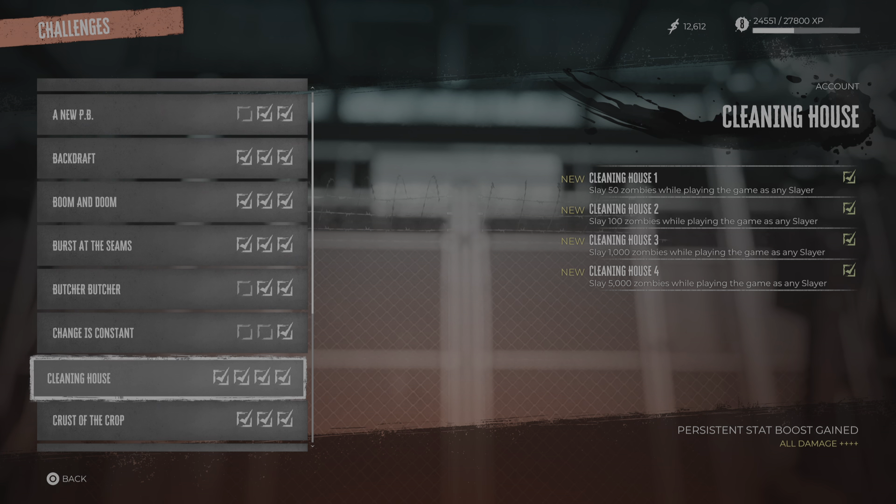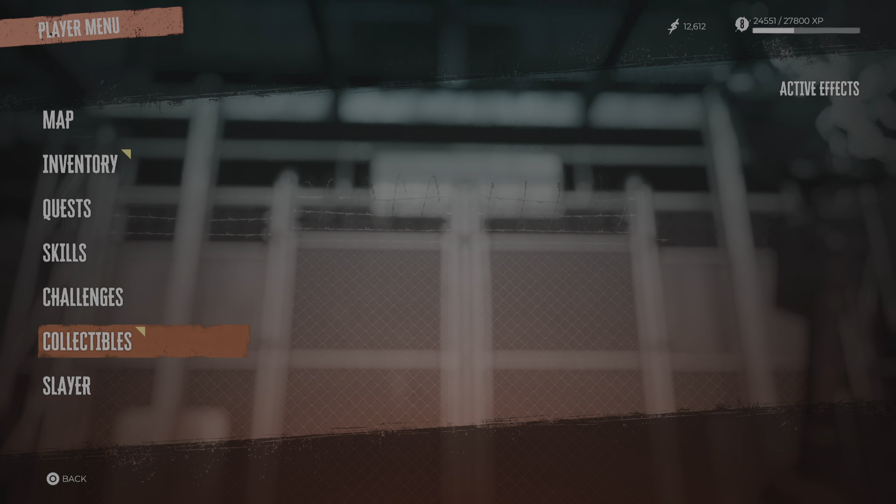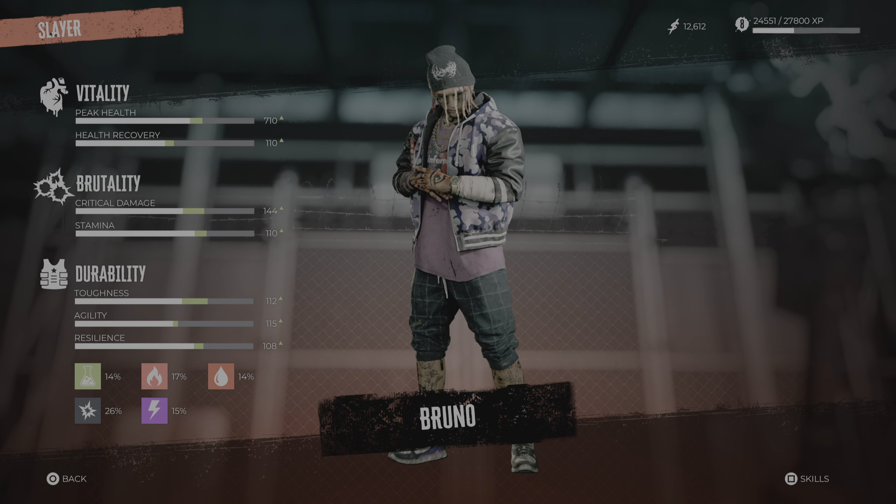Your player will have enormous amounts of bonuses. Even early on, even without amazing skill cards, you can have massive bonuses from your first character at max level doing heaps of zombie killing. You get boosts to crit damage, stamina, max peak health, health recovery, toughness, agility, resilience, and status resist — so you take less damage from fire, electricity, chemicals and stuff. There is a meta progression system here.